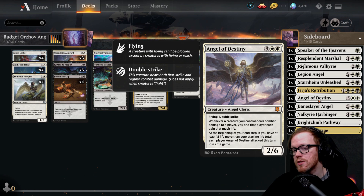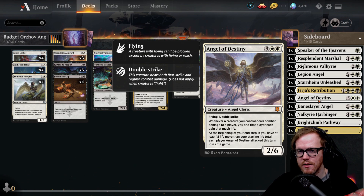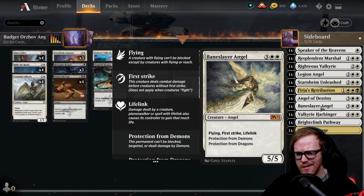Angel of Destiny is a secondary win condition — when it attacks, both you and your opponent gain life equal to the damage dealt, and this creature has double strike. Combined with Firja's Retribution giving all angels double strike, you can potentially gain a lot of life quickly. The secondary ability triggers if you get 15 more life than your starting total. It's a cool alternative win condition — I wouldn't play more than two since it's a stretch goal.